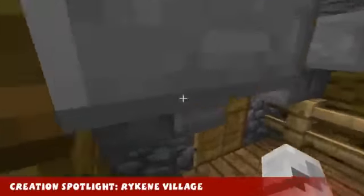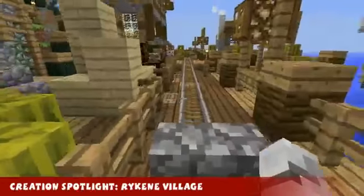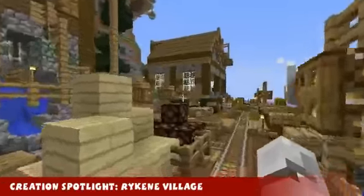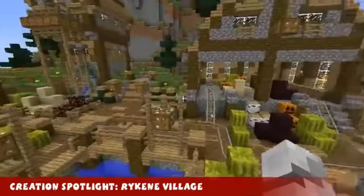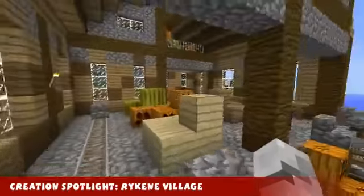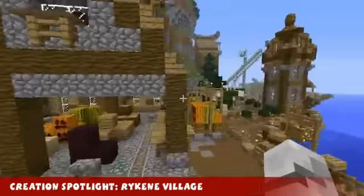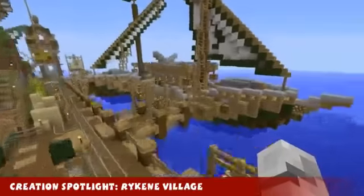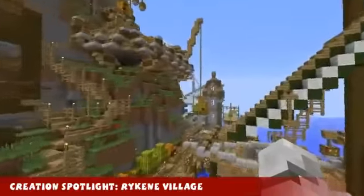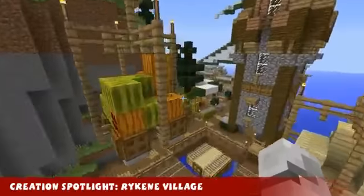Let's have a quick look inside if we can. Great interior design - a dirt block. Let's have a look around elsewhere. We've even got a crane on the docks here, some kind of maybe a lumber mill or something. We've got more ships around here, and even more cranes. The cranes are pretty cool.